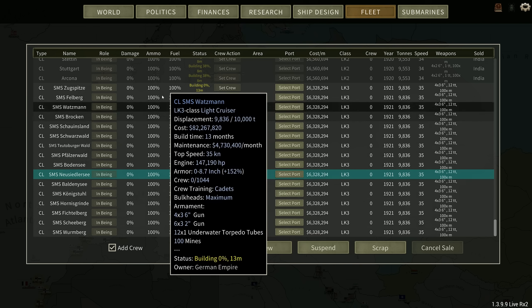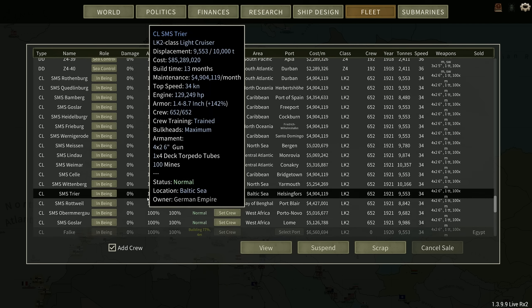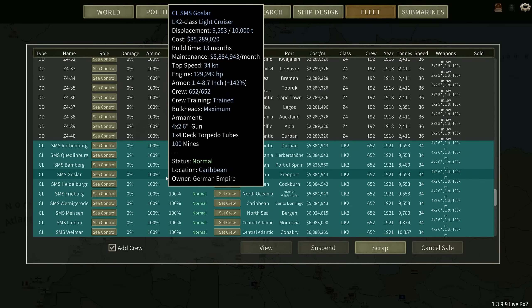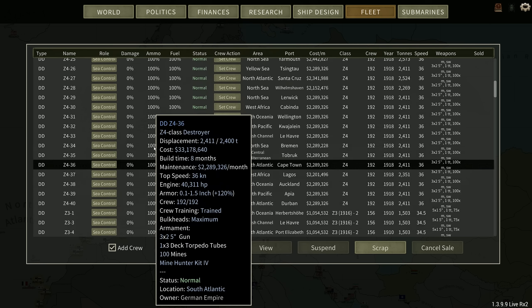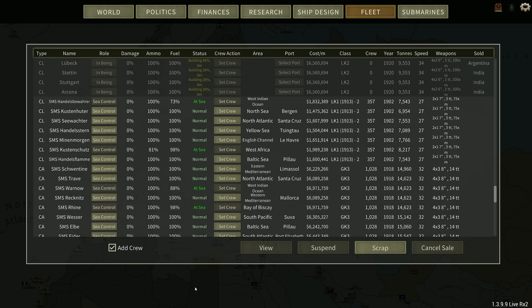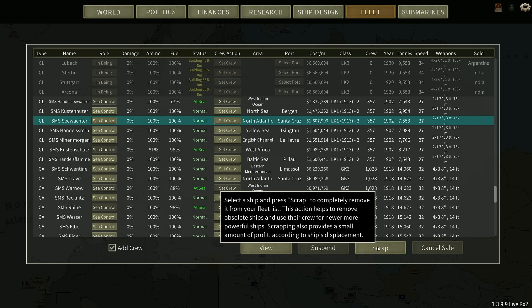All right, there we go. The Zugspitze to the Wurmberg. I'm going to let the computer distribute them, and that'll be our entire cruiser force. The LK2s are finished, so I'm going to set them to computer control. The LK1s — here they are. I'm going to start trimming. This one's fine, fine. That one's got a lot of defects, so I'm going to scrap her.